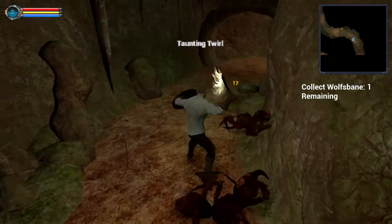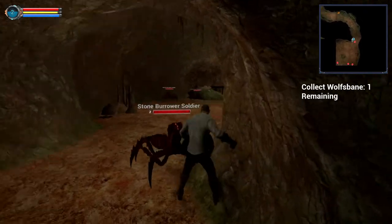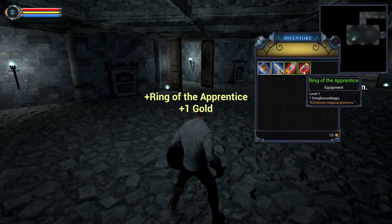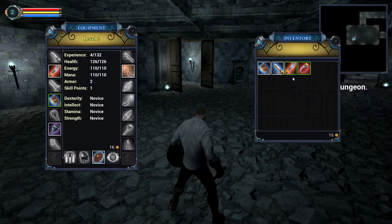Regarding the items themselves, there's at least some variety in different weapons and item types. There's also a decent amount of loot in the form of armor, rings, melee weapons and magic weapons such as staves. Scattered throughout most areas are usually a bunch of chests that you can loot, and loot is also frequently dropped by enemies.